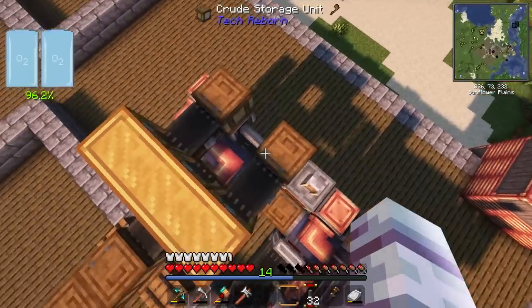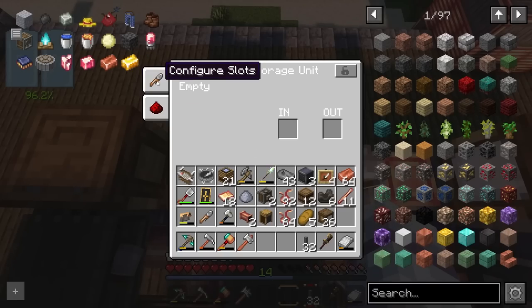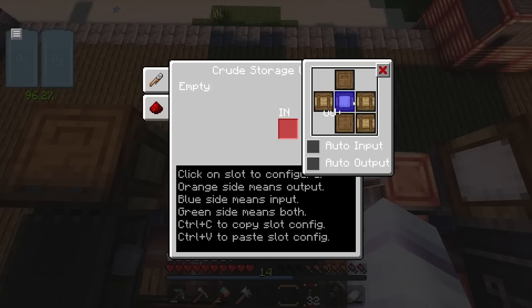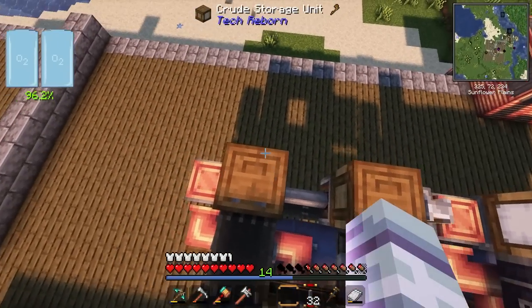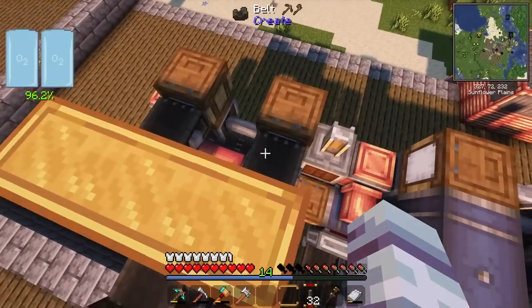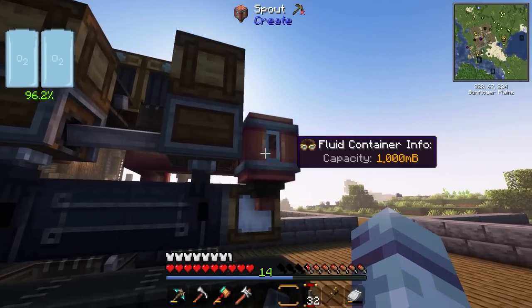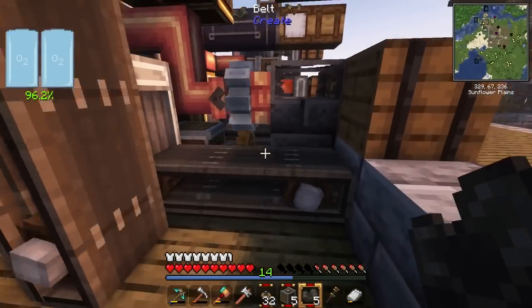I've done a bit of changing up here — I'm utilizing the fact that these storage units can place items directly onto the belt without needing funnels. We go from this crude storage unit to this one to this belt, which has brass tunnels on top to split the stacks. We need to make sure these are set up to input from the face — currently they're all messed up. I'll input from the front, make sure auto input is on, and the output on the bottom is fine.